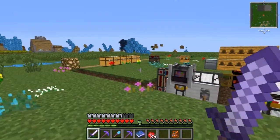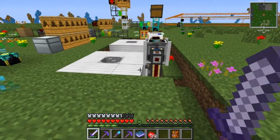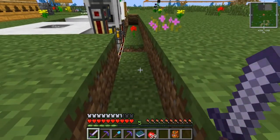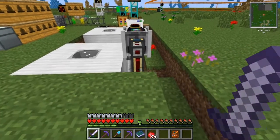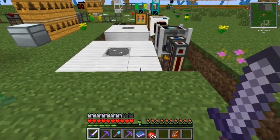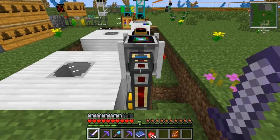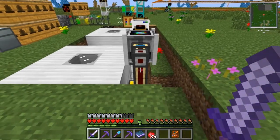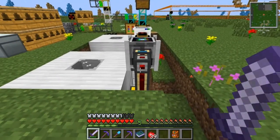I talked about in the last episode I wanted to make all this stuff in one chunk. This is a chunk and here is the boundary or the start of the next chunk. I had some problems — I set up the Railcraft tanks over here and didn't realize until later that if I had pipes running into the next chunk, they might not stay loaded and so nothing would really happen.